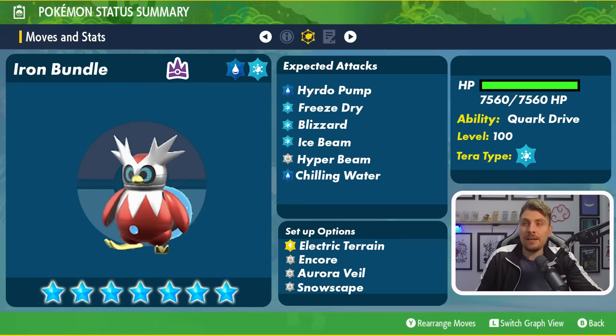Iron Bundle will have the Ice terror typing, so it will have weaknesses to Fighting, Fire, Steel, and Rock. Its base stats are pretty interesting — it's got a very high Speed stat, a very high Special Attack, and decent Defense as well. So using a physical attacker is probably not the best way to go, especially when it's got some decent supporting moves.